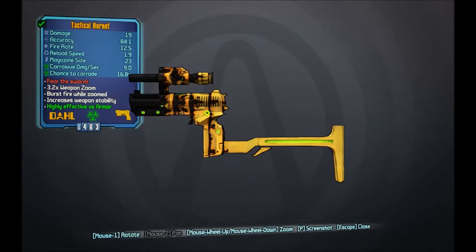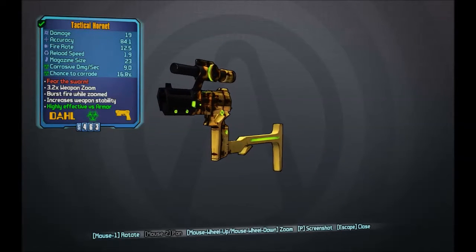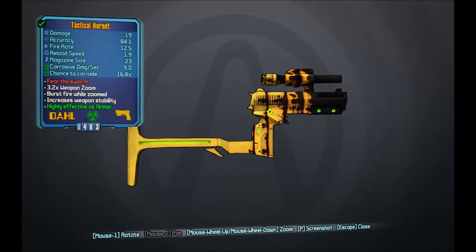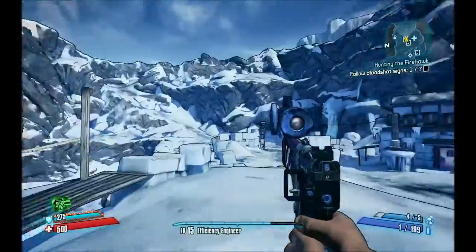What is up guys, ChaoticSmiley here today and we are back with episode 3 of our low level legendary farming. The weapon we are hunting down today is the Hornet. It's dropped by KnuckleDragger, the first boss fought in Borderlands 2.